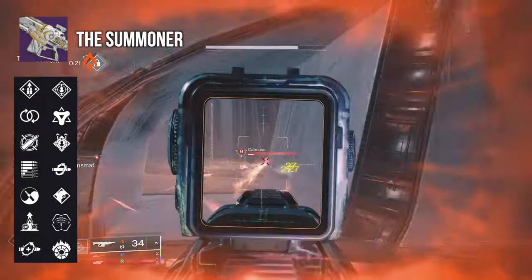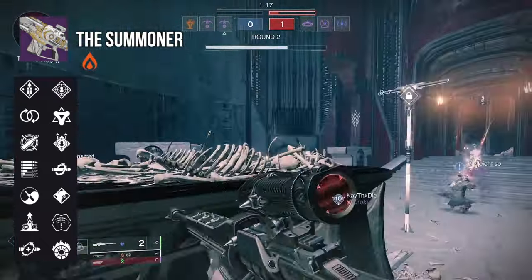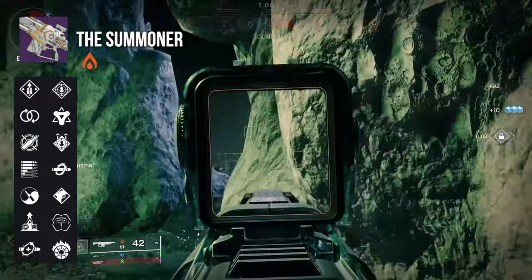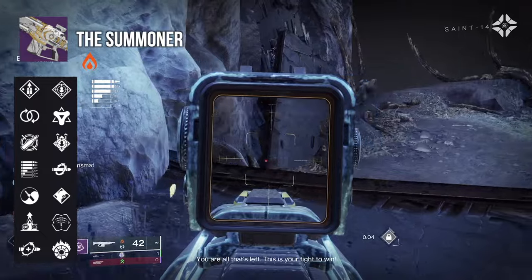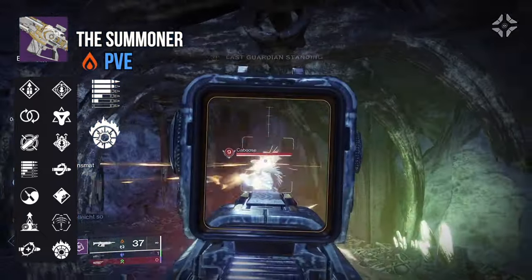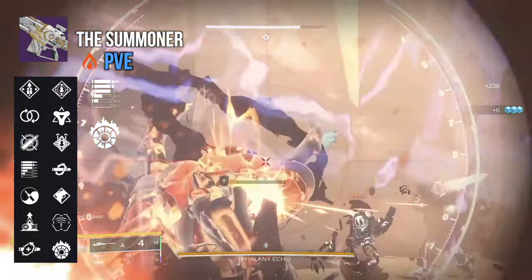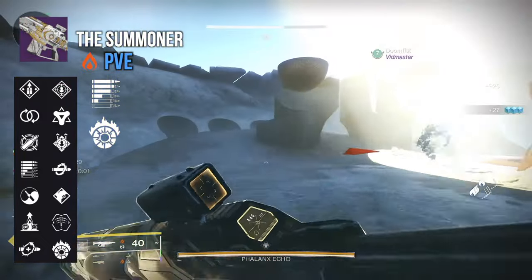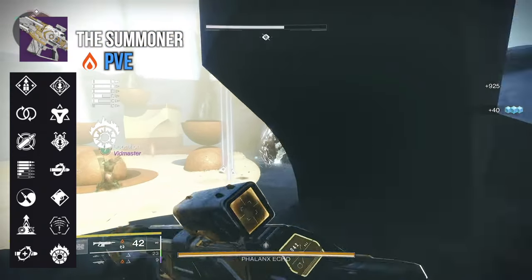For the second column, we've got Incandescent, Target Lock, Tap the Trigger, Kill Clip, Onslaught, Rampage, and Golden Tricorn. Some of these traits work really well. Summoner has really good traits for both PvE and PvP. Subsistence and Incandescent is all-time in PvE — you're going to be repeatedly exploding and scorching targets, refilling the mag, and it's really fun in almost every setting except maybe GMs where every thrall is built like John Cena. And as we'll be able to enhance those two traits, it'll only get better — more Scorch, more mag refill.